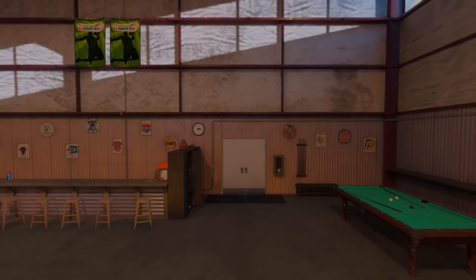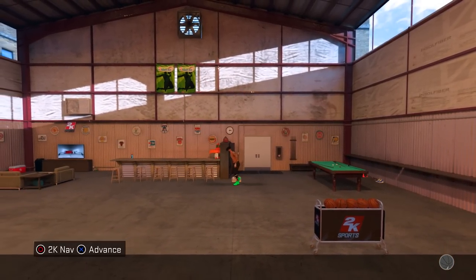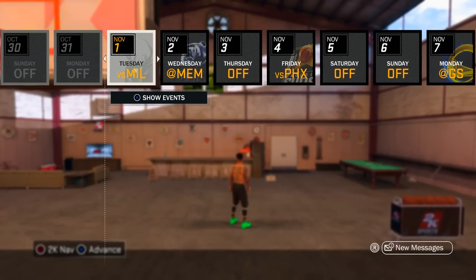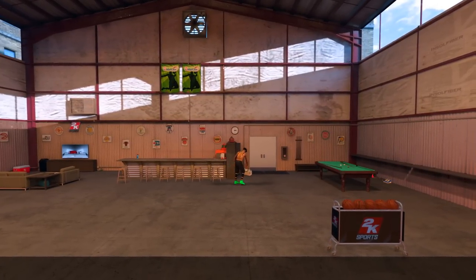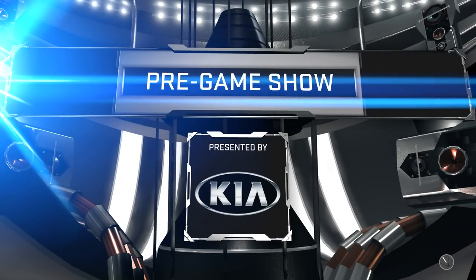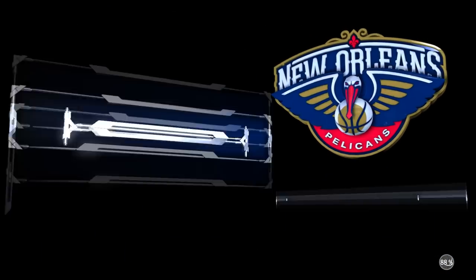So once you load up this player, you cannot pick up a ball because that will mess up the entire thing. What you need to do is press the X button right away — not circle, X — and start up a micro game. It doesn't matter how long the quarters are or what the game speed is because you're going to sim right when the game starts. You just let the whole pregame thing go through, press X, start it up, then wait until the jump ball happens and you get the ball. Then simply sim out, and the hotspots are going to transfer over from your player who has them to the player who doesn't. Both of them will still have their hotspots.